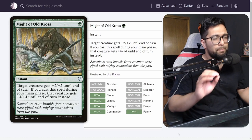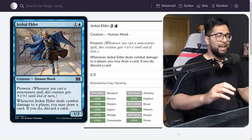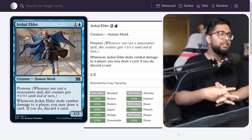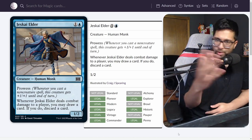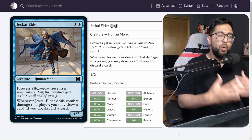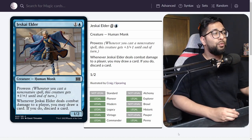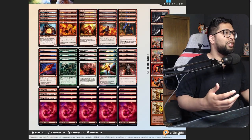Let's move on to number 4: Jeskai Elder. I'm not necessarily excited about this card singularly — it's more so what it sets a precedent for. Prowess coming back, more spells in the format, more aggressive creatures that want you to cast spells on their turn. And when you deal combat damage to a player, you're going to be drawing a card and discarding a card — you're looting.